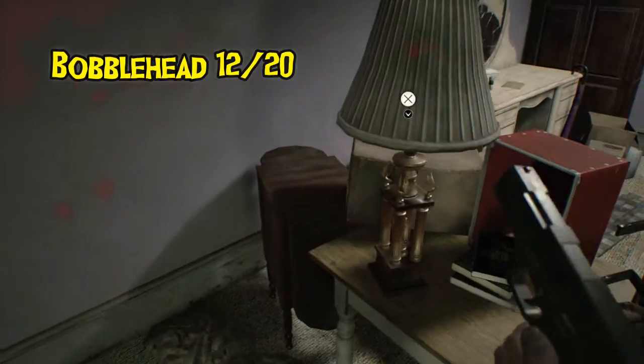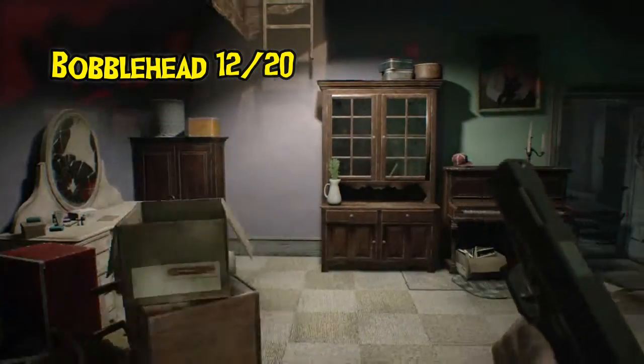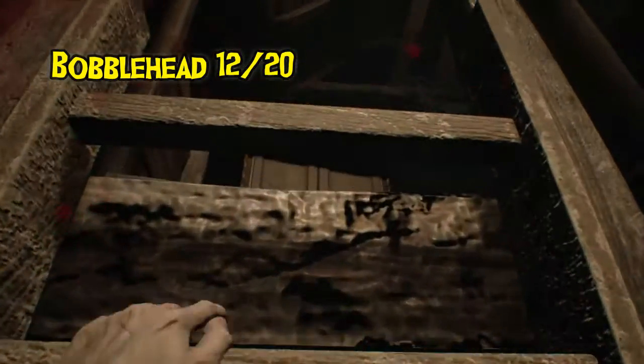Now you need to go up into the attic. The hidden switch is in the lamp — Lucas trying to disguise his trophy. Go up the steps for another bobblehead and my favorite tape, the Happy Birthday tape.